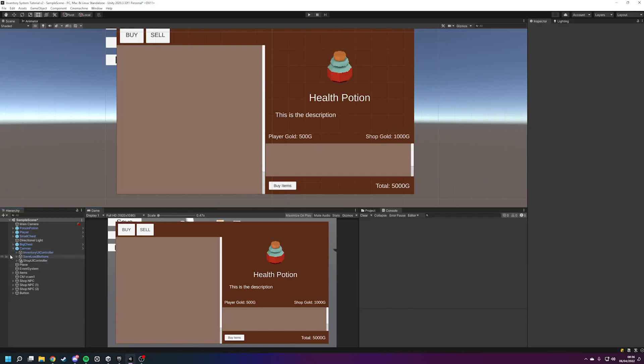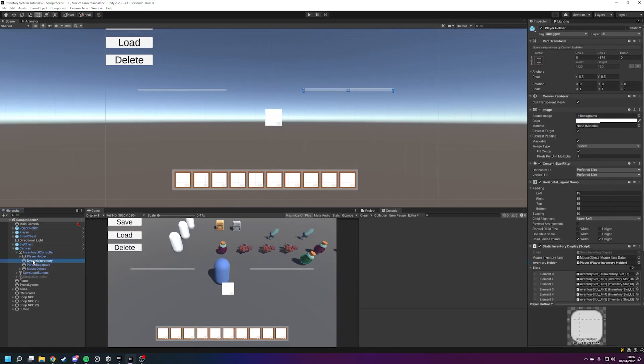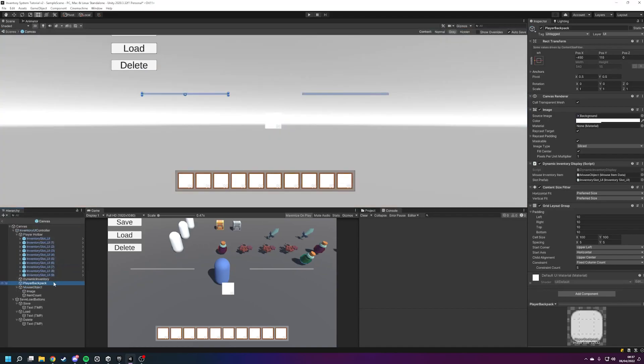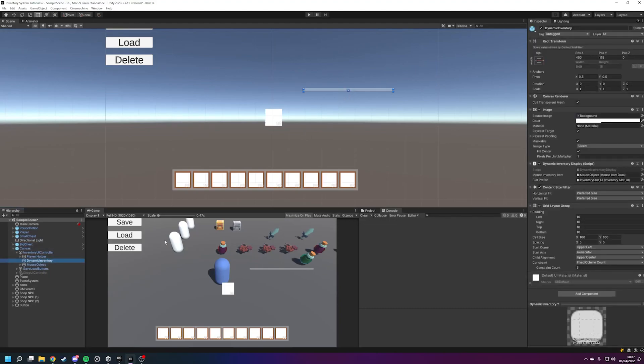What we're going to do is drag and expand our canvas, go to our inventory UI controller, and we've got our dynamic inventory panel. I'm just going to shut the shop UI controller. You can see we've got the dynamic inventory display and also a player backpack - let's just start fresh. I'll open up that prefab, delete the player backpack, go back to our canvas, select the dynamic inventory panel, Ctrl+D to duplicate it, move it to the side, and rename it to 'player inventory panel'.